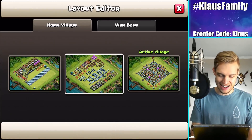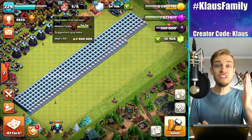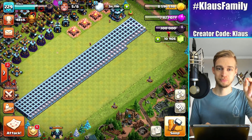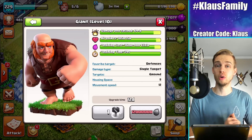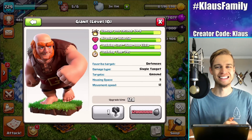Let's go do some upgrades. With 50 walls left — I've got a day and a half until my final lab upgrade kicks off, and that's going to be the Giant. That's going to be awesome. We have crazy amounts of walls to do.